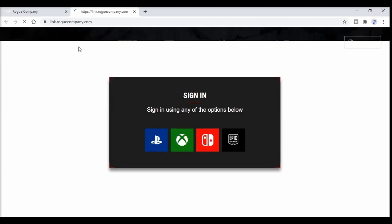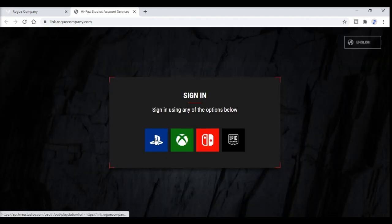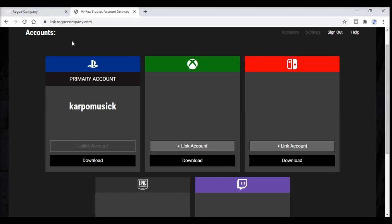Head back over to roguecompany.com. Here you can sign in from any one of these accounts that you like. I'm on PlayStation, so I'm signing in with my PlayStation account. Here is where things can get a little bit confusing for everybody. What you need to do is first link your Twitch and your Epic Games account. Go into your Twitch account and link your Epic Games account, then come back to the roguecompany.com page and do the same — link your Twitch account and your Epic Games account. If you're just planning to play on PC, you're pretty much good to go. Watch your Twitch drops, get your email, and boom — you're done.